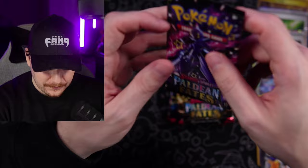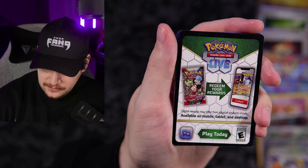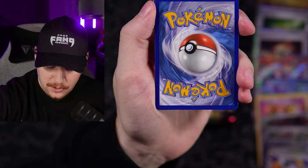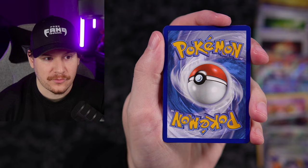Six packs of Paldean Fates — here we go. Can we summon the English Charizard by having its Japanese counterpart watching along? Let me know in the comments if you think it's going to work. Code card going out for that new Shining Fates Nunu in the Pokémon Live app. By the way, Pokémon Pocket is going to be coming out — it looks wild and definitely looks like it's going to disrupt a lot of things.